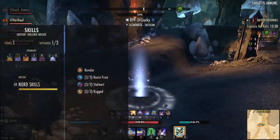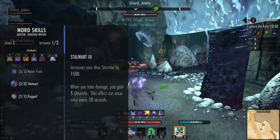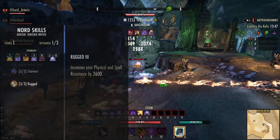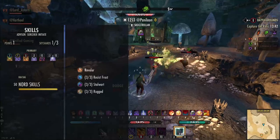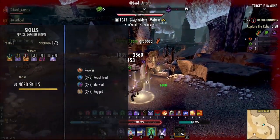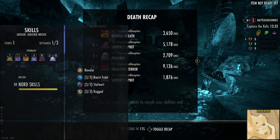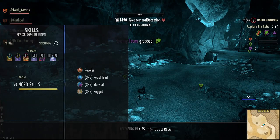For our race I'm a Nord on this build today, using Nord for max elf and frost resistance, max stamina and ult gen, which is really nice for the ultimate we use. We also have physical and spell resistance, but if you're not a Nord don't panic — this is great on any race. A Dark Elf will give you more damage, as will an Orc. Argonian is a great choice for extra healing and potion passives.